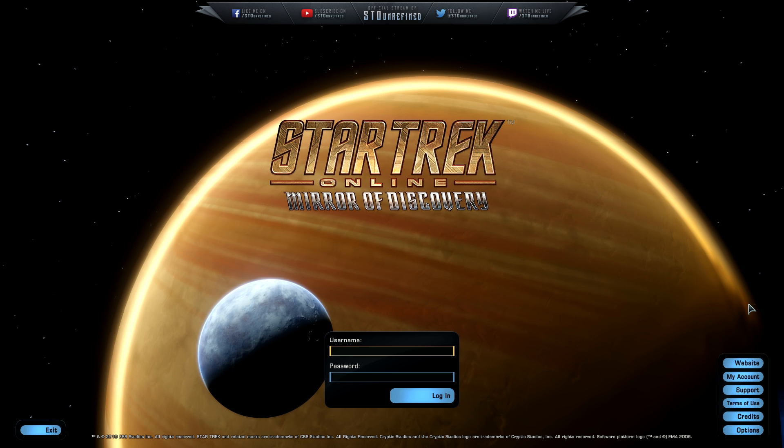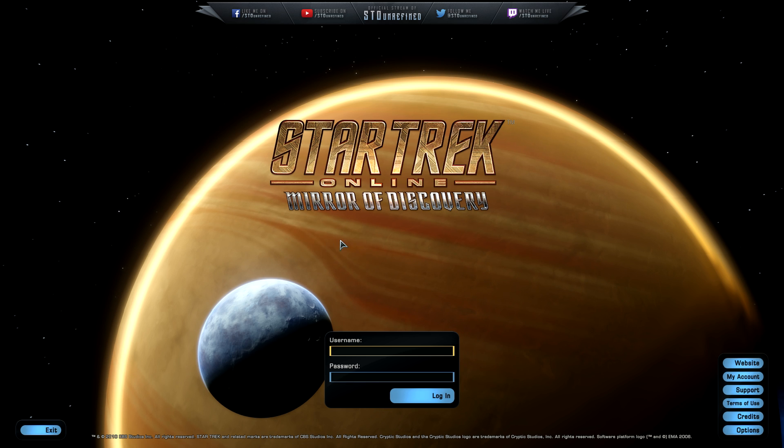It kind of looks like coffee textures to be honest, but it's cool. We've got a new theme right here for Star Trek Online with a different background texture for the font. Look at that — it's a big major storm on the ground. They've totally animated this entire planet. Very cool, very nice — really excited.